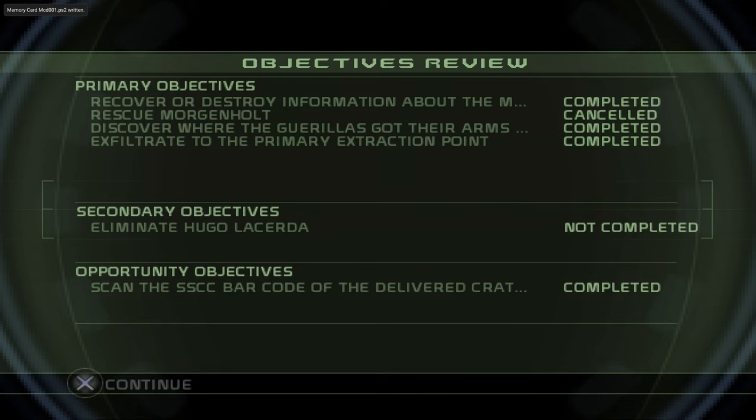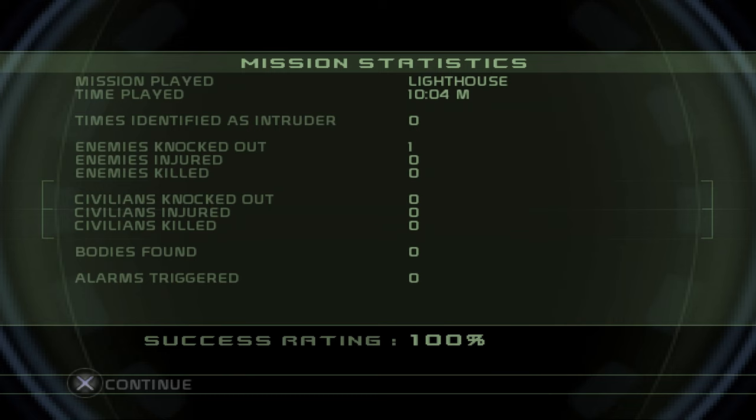As you can see — opportunity objectives: scan the SSCC bar crates, completed. We did not complete the eliminate Hugo Lacerda objective because you don't do that in this mission, and rescue Morgenholt is cancelled because there's no way to complete that. Only one enemy knockout, and again that is mandatory — it's the lighthouse guy, there's no way to extract without taking him out. 100% rating — I hope you guys enjoy this. Comment below, let me know what your favorite Splinter Cell game is, and have you ever played the PlayStation 2 version?